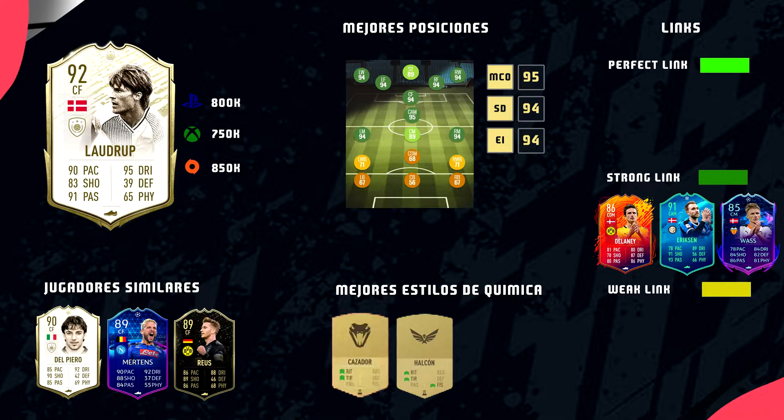Como jugadores similares he destacado 3: Del Piero en medio, que creo que se parece bastante a Michael Laudrup; el Mertens de la Champions de 89 puntos; y el Reus IF de 89 puntos también. Creo que el más parecido posiblemente puede ser Reus en estadísticas, pero cualquiera de esos 3 se le parecen. Quizá Mertens y Del Piero, al ser de estatura menor, se les nota más esa velocidad, pero son jugadores en estadísticas muy parecidos.